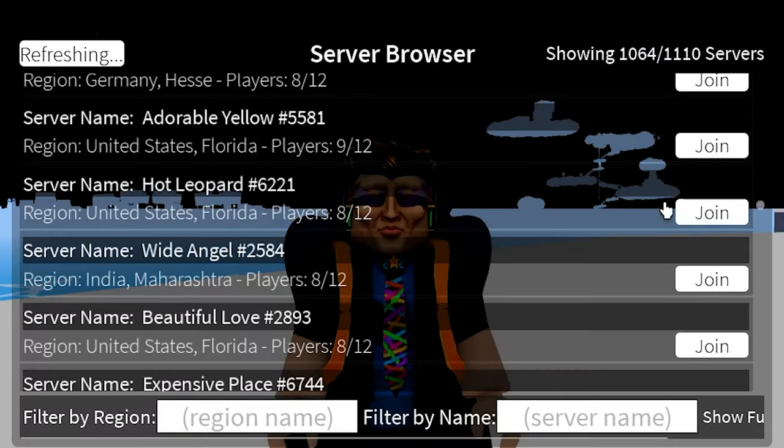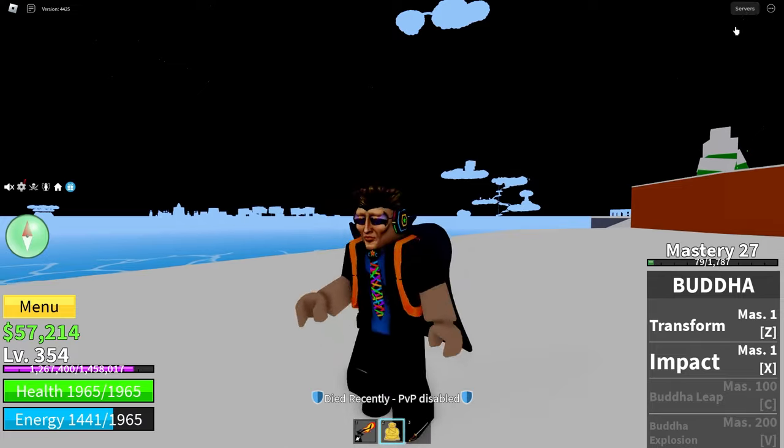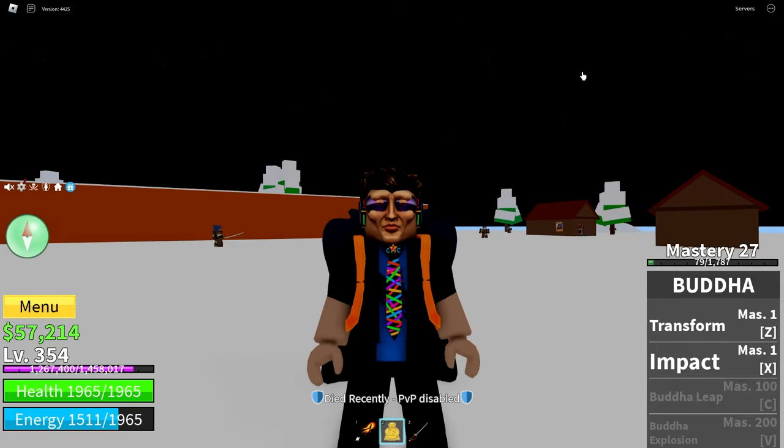Once you kill it, go to your servers and like the first method, find a random server, join it, kill the Yeti in that one, and then repeat the process.